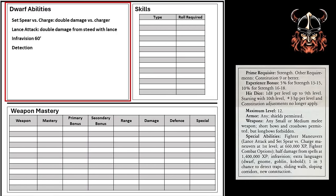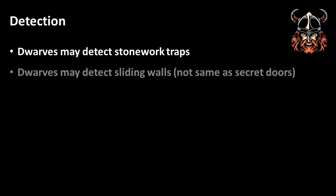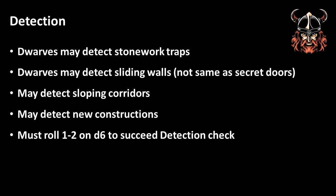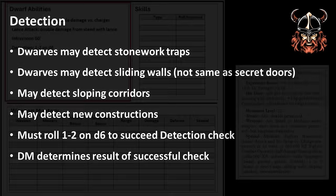In addition to Infravision, Dwarves have the detection ability. Dwarves are able to detect traps — well, certain kinds of stone traps — and not the intricate traps that only a thief might spot. These traps might be built into stonework or heavy construction, so I would determine this to mean the classic shrinking room trap, or collapsing floor or ceiling. As well as detecting traps like these, Dwarves may spot sliding walls, which are not the same as secret doors, and also sloping corridors, so a Dwarf can tell if they're on an incline or not. And also new constructions, which I rule to be some form of rudimentary date stamping of how old a construction is. To take advantage of this detection ability, a Dwarf must succeed at getting 1 or 2 on a d6. Also, this detection action is not automatic, and a player must inform the dungeon master what they are trying to detect — they can't just say they're trying to detect anything. This means the player must be engaging with the description of the environment and participating in the game.